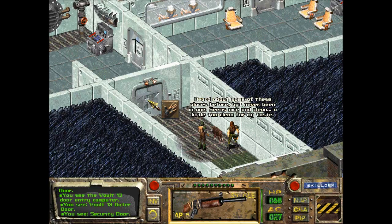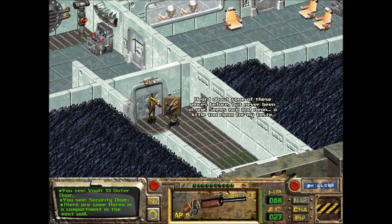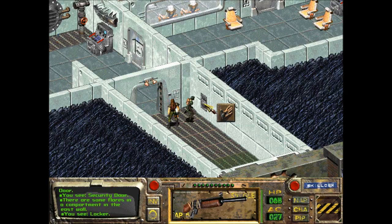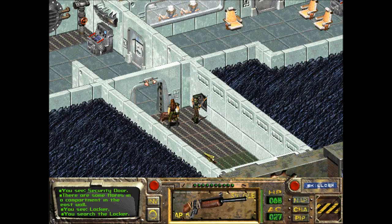We have never seen the inside of this place, but of course our character has. There are some flares in the compartment in the east wall. We really don't need flares.